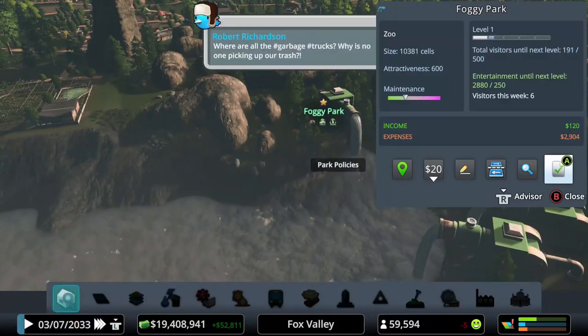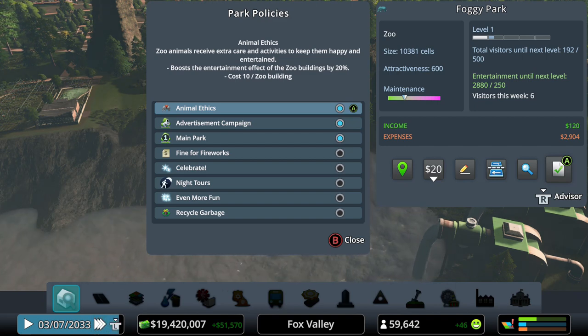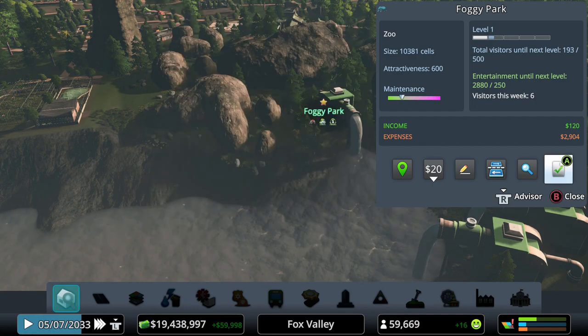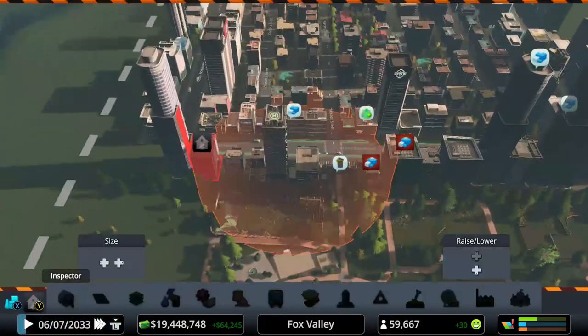One last thing — when you're creating a zoo, don't forget to go to your Policies and edit the Animal Ethics policy, which will boost your zoo buildings by 20 percent. Keep the extra care and activities to keep them happy and entertained. The zoo animals will receive loving advertising to draw 20 percent more visitors. The main park policy is also what we use with our amusement park — that will bring in more visitors.